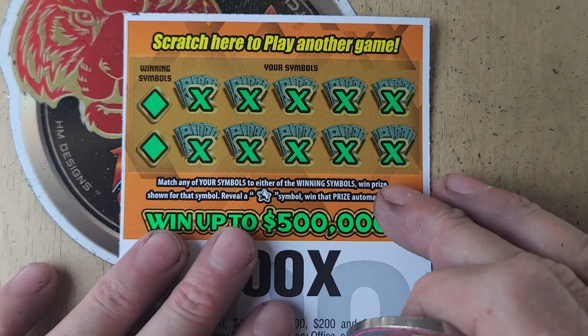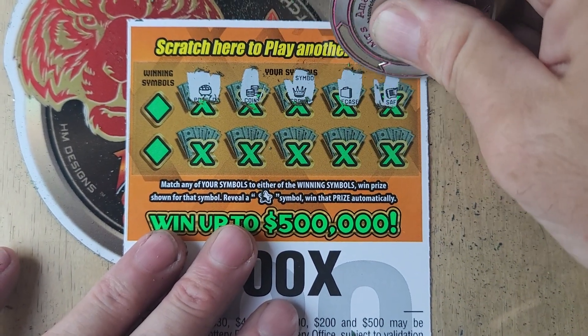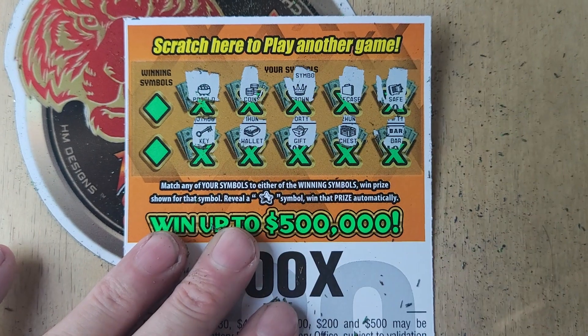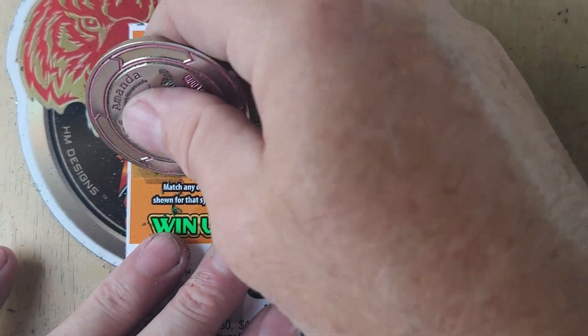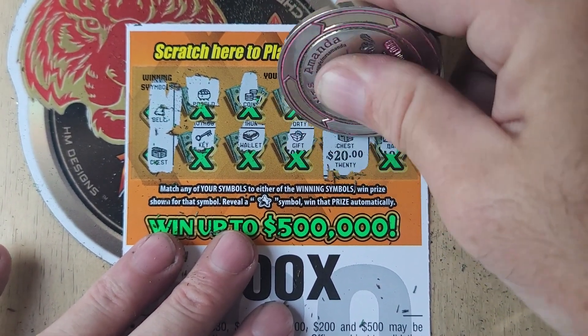All right, we'll have to try to get it on the back. Can we get a star? No star. Taco bell — nope. And a chest — we have a chest right there! One chest coming up — how much? 20 bucks!